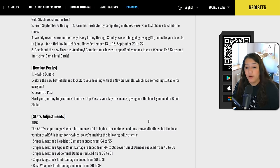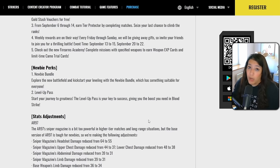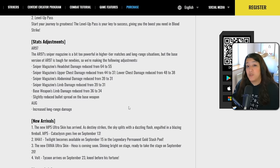There are new newbie perks: a newbie bundle to explore the battlefield and kickstart your leveling, plus a level pass. With the level pass, for two dollars you can claim gold — and the higher level you are, the more gold you'll get. It's a one-time purchase and claim on your account, giving more value for your money.